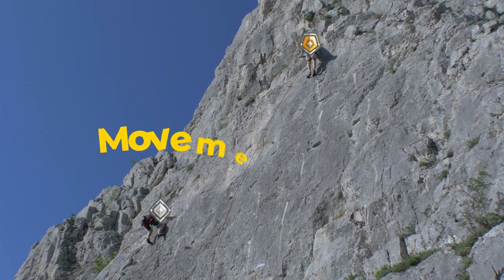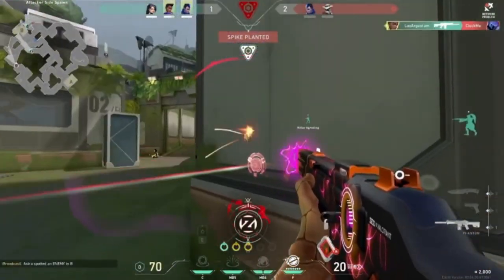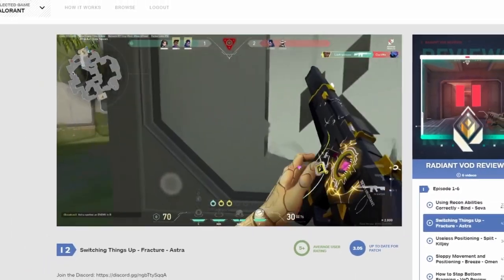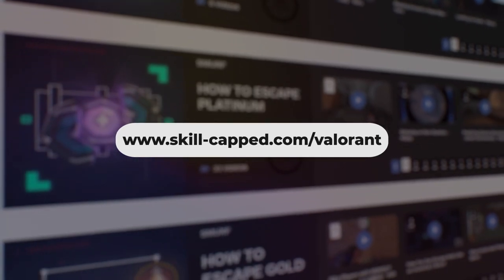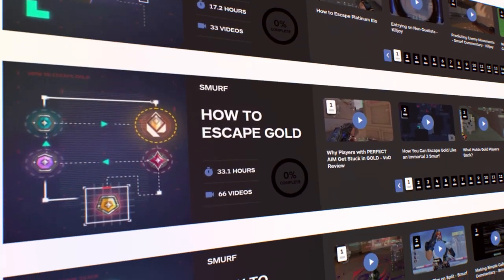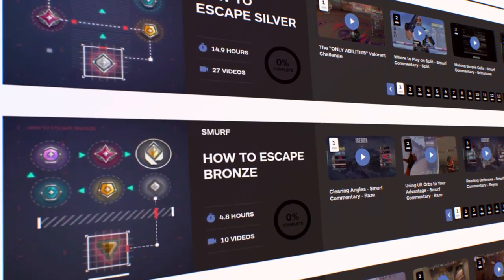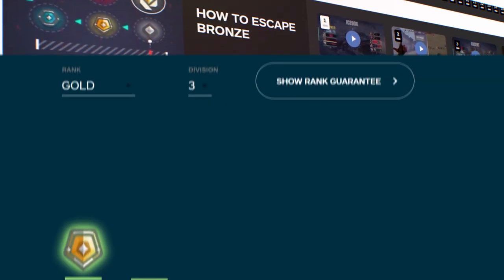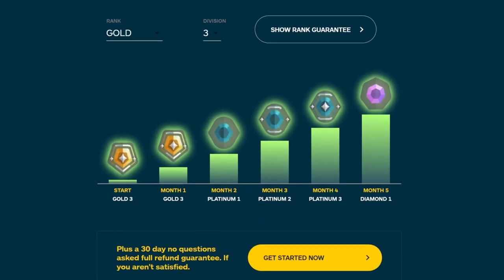The higher you climb, the more difficult it can be to tell whether your movement or your aim is the issue. That's why we went through the extra effort to break down countless games submitted by you guys, to really showcase how to pick out what issues you need to improve upon. Over at Skill-Capped, you can find all the VOD reviews uploaded in full, along with commentaries from Radiant-level players showcasing how to properly implement these tactics. All this, backed by our rank improvement guarantee, means there's literally no reason not to give it a look.